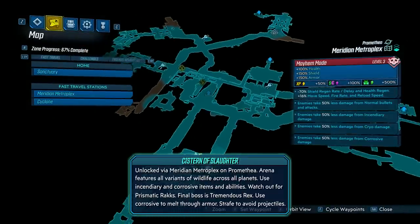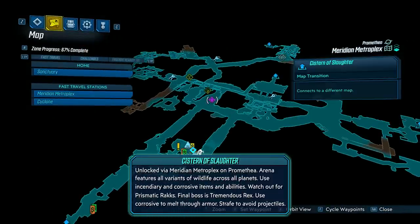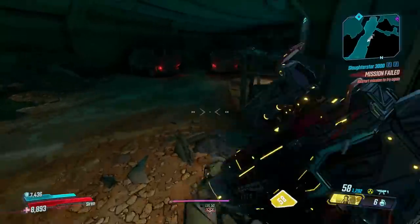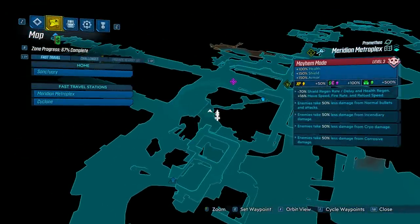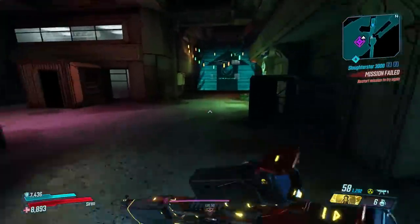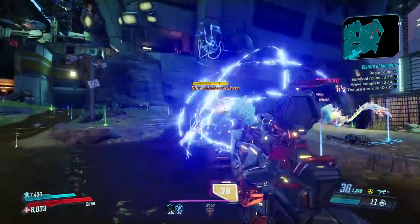The first circle is the Cistern of Slaughter. You run into this very early in the game — it's unlocked in Meridian Metroplex on Promethea. Right after you leave Pandora for the first time and go to the first planet and meet Lorelei, all you need to do is travel to the underground area, find the fast travel wall, go through the loading screen, and that'll bring you to the Cistern of Slaughter.